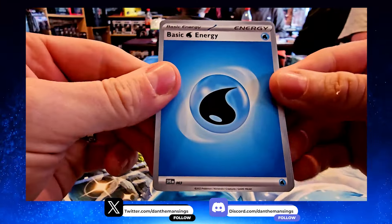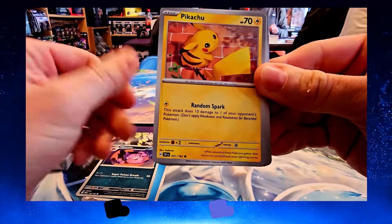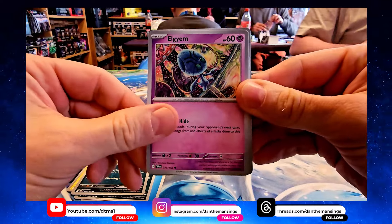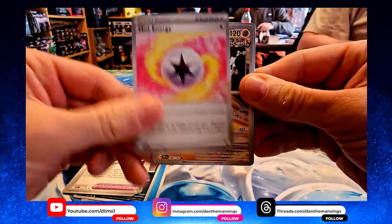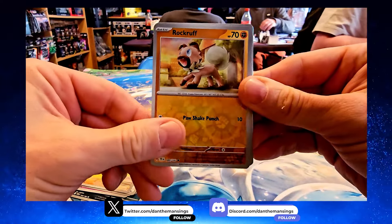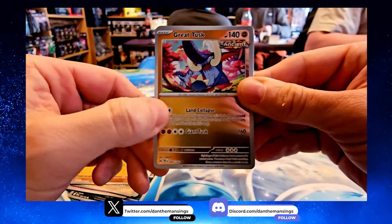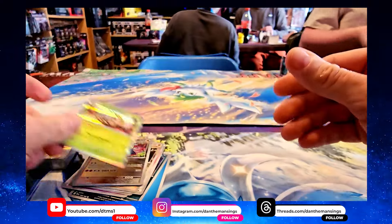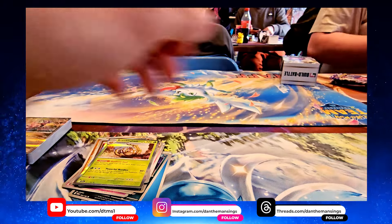We get a nice Water Energy to begin with. Then we start with a Haunter, Pikachu — back in the set of course — Gastly, Elgin, Heavy Baton, Mist Energy, Sandy Shocks, Rock Ruff, and a Great Tusk as the rare. Oh wait — there's a Bramblegast as well! Yes, the Bramblegast finishes off booster pack one.